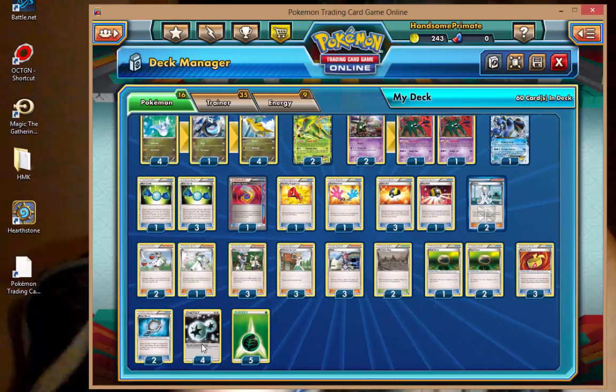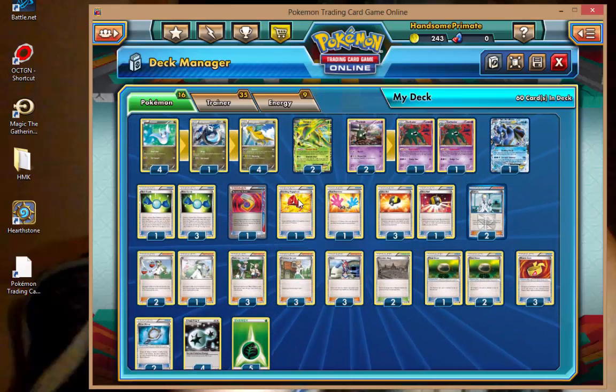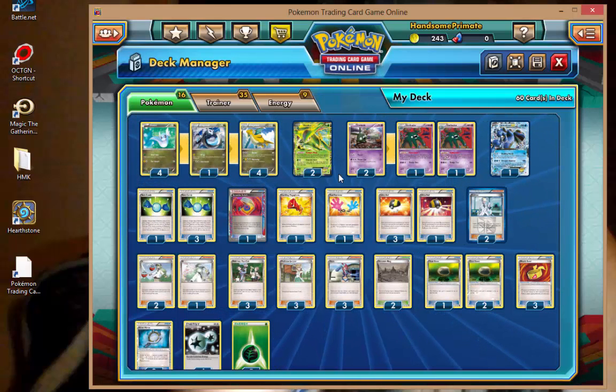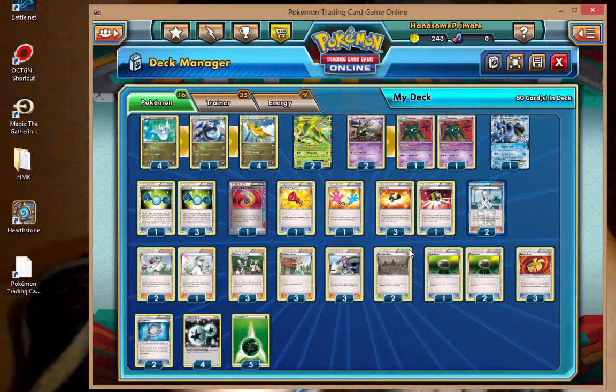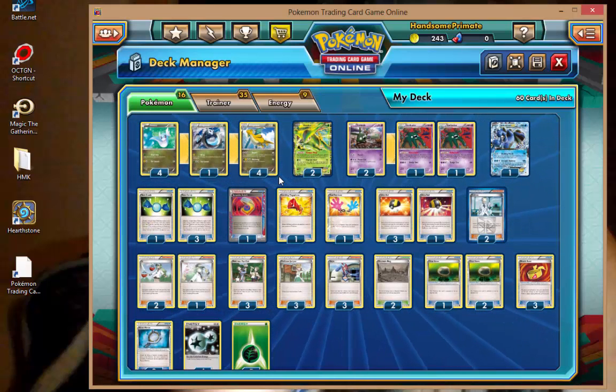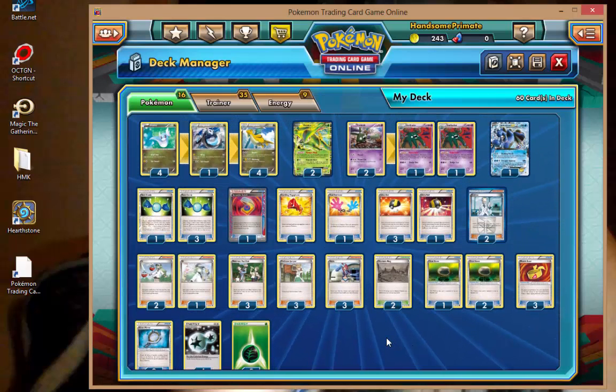We're running 5 Grass Energy and 4 Double Colorless for our Dragonite. Even though Virizion helps a lot, if you can't get that DCE, that's kind of what Virizion's for. If you attach 1 Grass Energy and then 1 Double Colorless, Virizion is still excellent because he can prevent your status conditions. We're running 2 Silver Mirrors — so if our Dragonite or Seismitoad has a Silver Mirror attached and we lock a Team Plasma deck out of items, they can no longer remove our tool, making us effectively invincible. Team Plasma isn't all that common anymore, so I just decided to run 2.